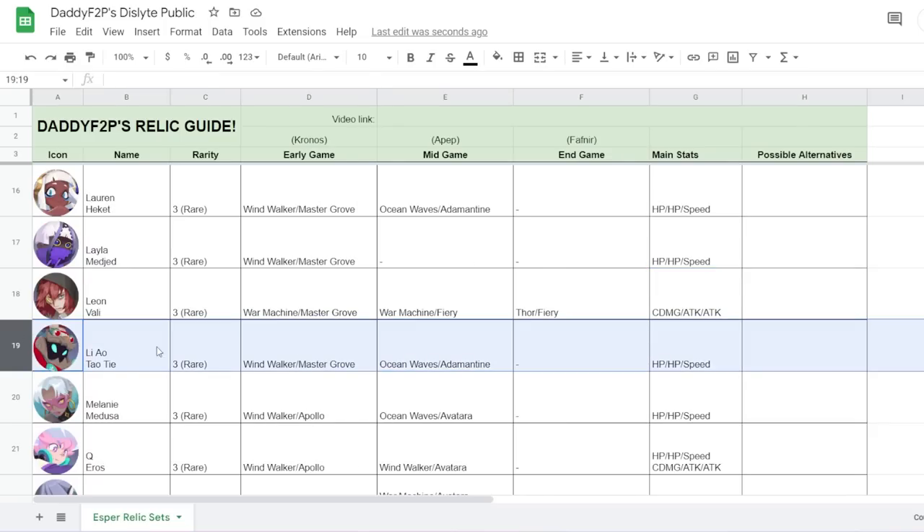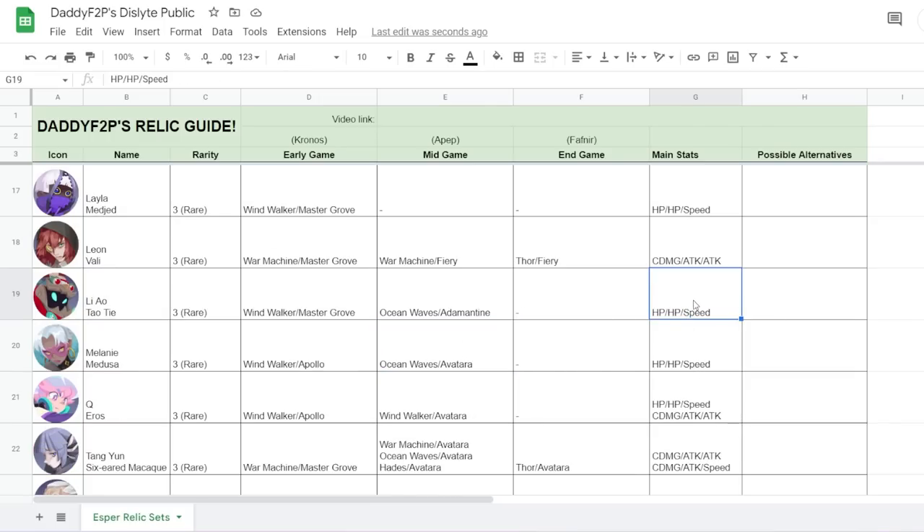Next, Liao — he has a lot of potential in holo battles and point wars. Ocean Waves and Adamantin works really well for him. He doesn't need Apollo to land his devour debuff because it always lands. So Ocean Waves and Adamantin can be quite solid, and HP, HP, Speed is probably the way to go.